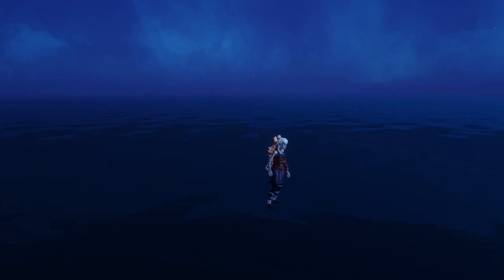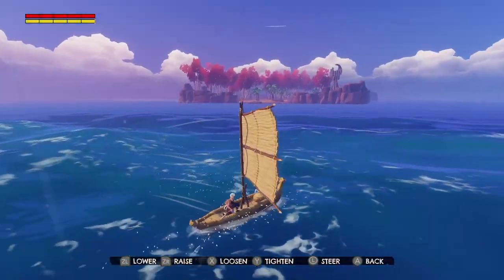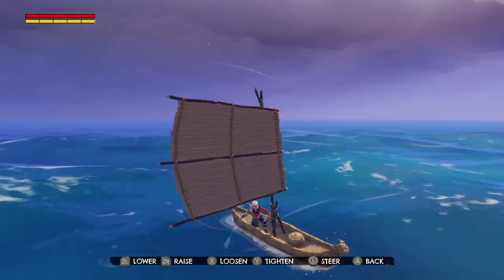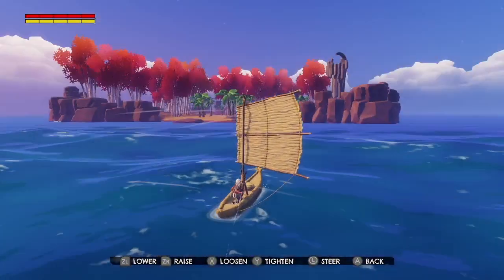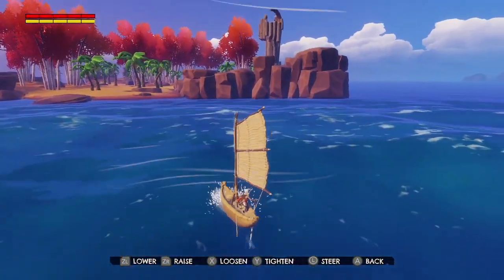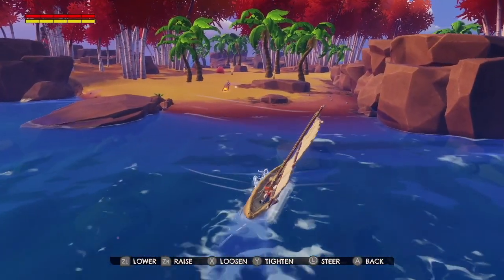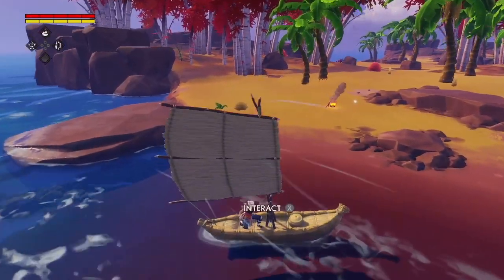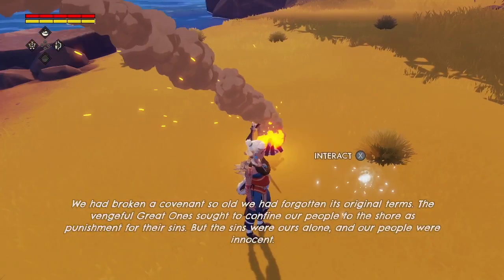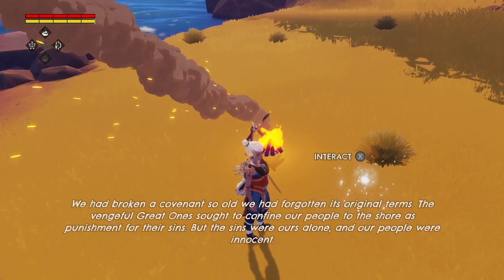I've been plopped back at the portal — at least I wasn't very far in. Wait, I've been set down in a different place. This is gorgeous — it looks kind of magical. There's a fire and one of those little glowy things. 'A Broken Covenant: A broken covenant so old we had forgotten its original terms. The vengeful great ones sought to confine our people to the shore as punishment for their sins, but the sins were ours alone and our people were innocent.'